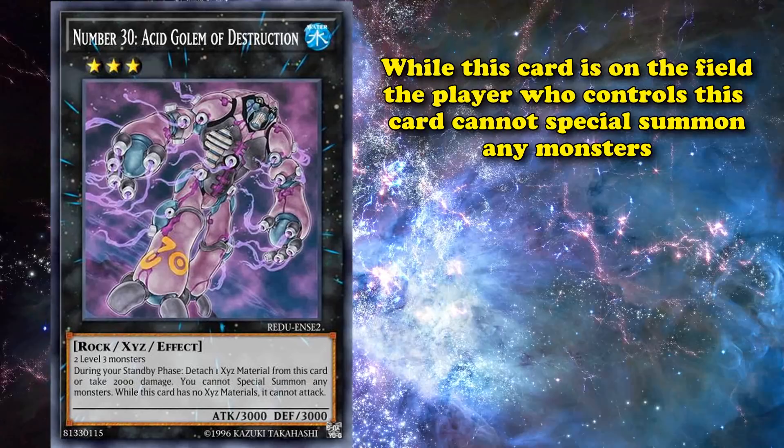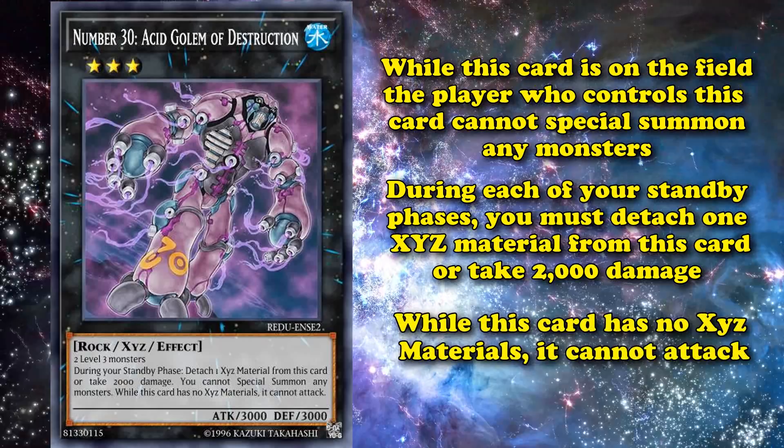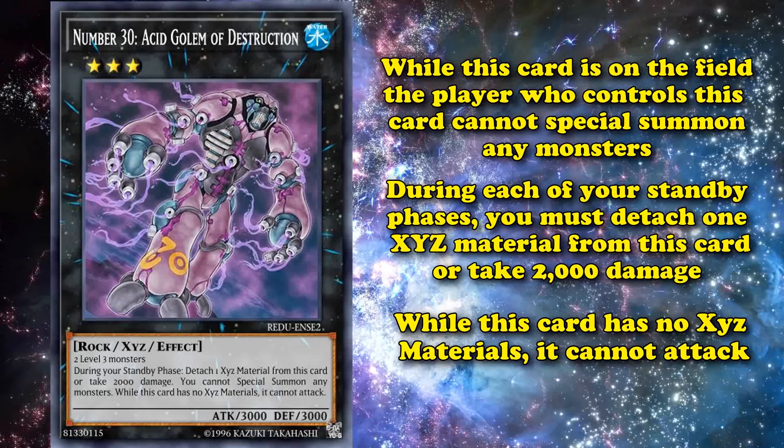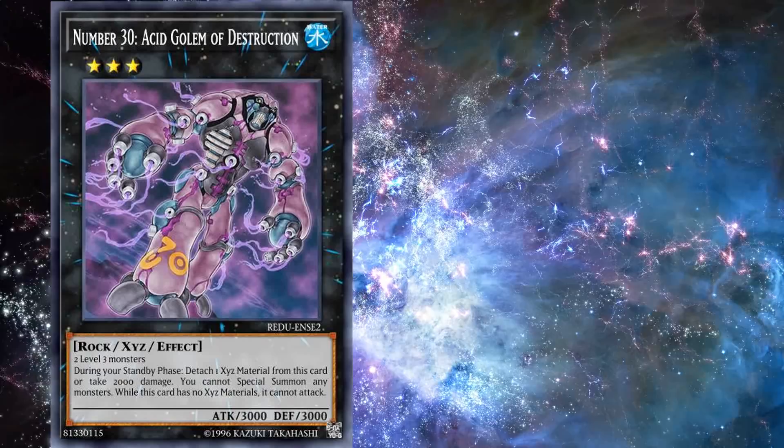At number 7, we have Number 30: Acid Golem of Destruction. While this card is on the field, the player who controls it cannot special summon monsters. Also, during each of your standby phases, you must detach one XYZ material from this card or else take 2,000 points of damage. And while it has no XYZ materials, it can't attack. Basically, it's a 3,000 attack beatstick with generic materials for a rank 3 monster.